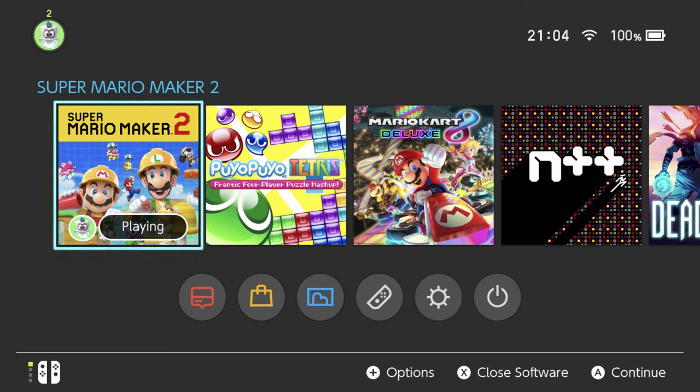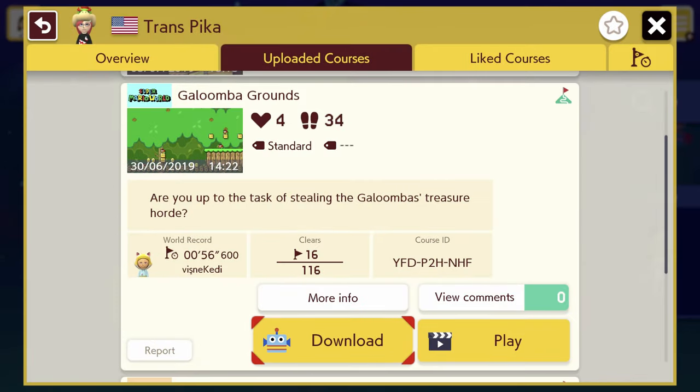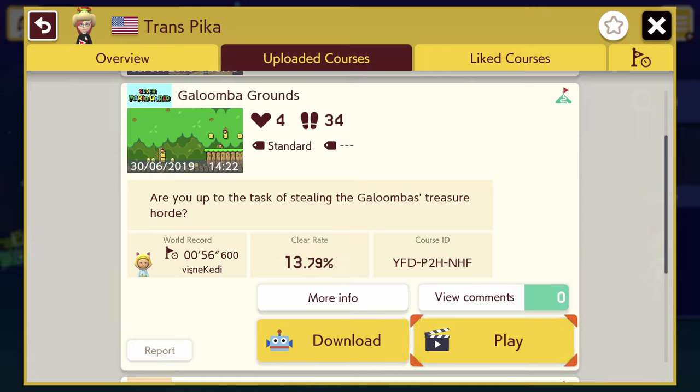I did already open it up, so I do know it's already a SMU level, but I could have predicted that. Anyway, Galoombas are the weird round Goombas that were in Mario World, so yeah, let's go steal the Galoomba's treasure horde.